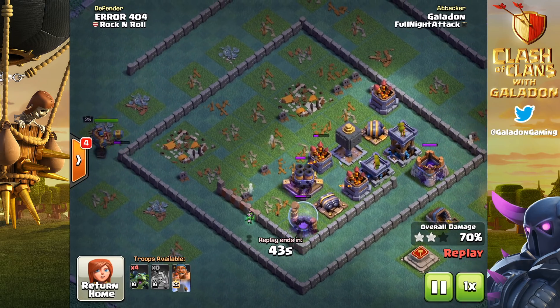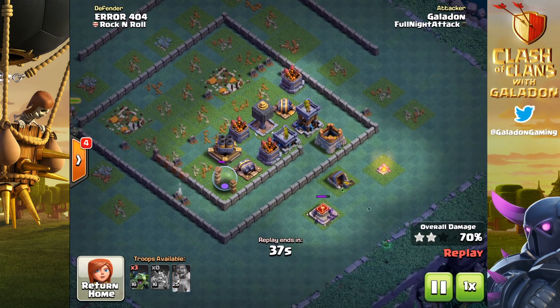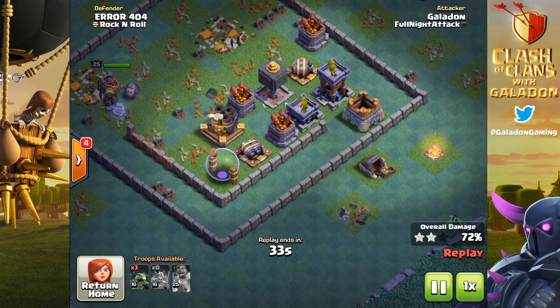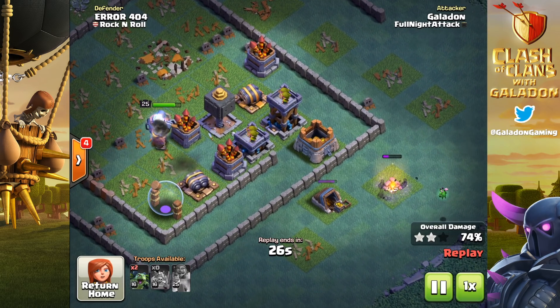We've got four minions left and you can see lots of buildings on the outside that they're going to take out as well. We're going to be left with another super high percentage win. You do your best on the attack and hope that your opponent doesn't come in and roll you with a three-star.